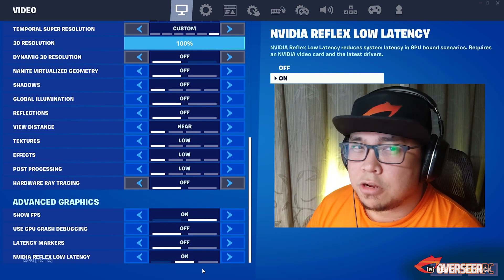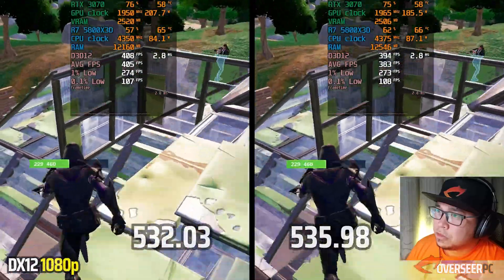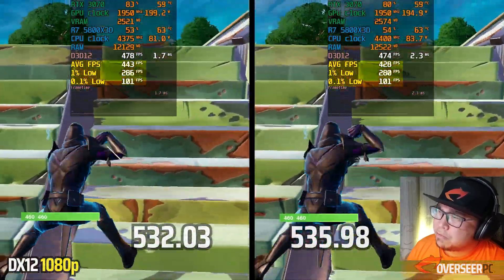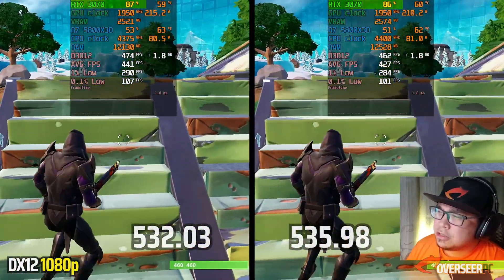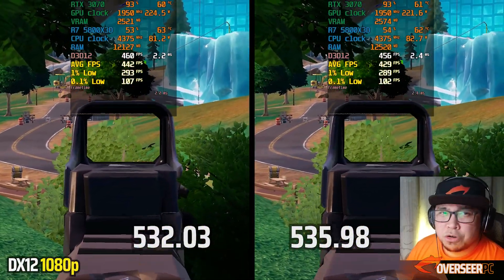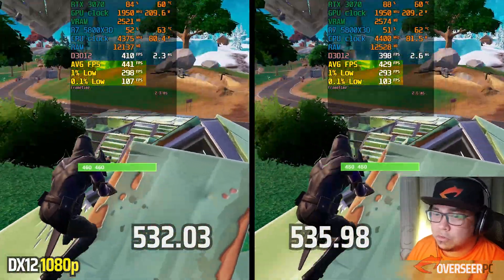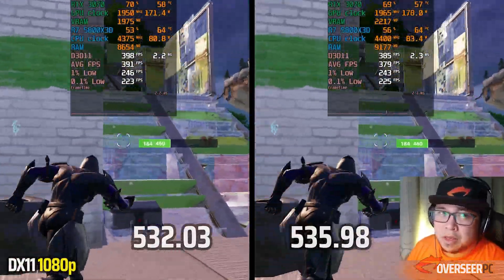For Fortnite, we're testing all APIs: DX12, DX11, and Performance Mode. Starting with DX12 with Reflex on — VRAM is more or less the same, but RAM usage is slightly higher on the latest driver. Performance is noticeably worse on the latest driver, with lower average FPS and worse 1% lows. GPU and CPU usage are the same but the experience is definitely worse. Use the older driver for Fortnite DX12.